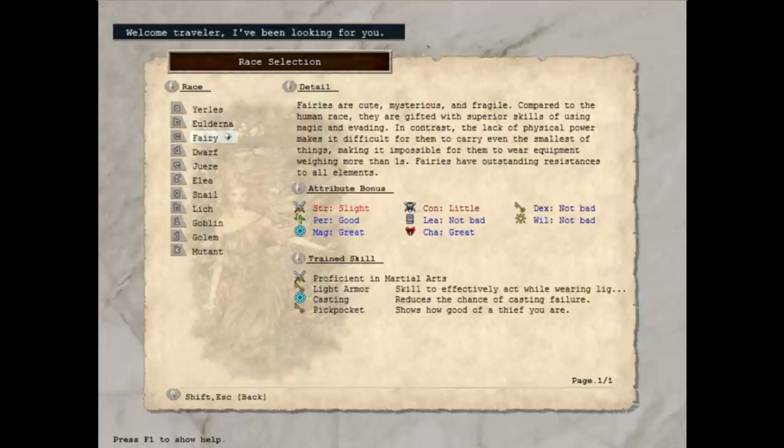Below them is the fairy. While I don't recommend making your first character a fairy — it's not very beginner-friendly at all — I think it is one of the most fun races to play in the long term. They're very magically oriented and have pretty high charisma, but very low strength, and they can't wield anything that weighs more than one stone. But they have incredibly high speed, and it's just a lot of pluses and minuses that make them a really fun experience. I recommend playing a fairy at some point in this game just to see what it's like, but again, not your first character.